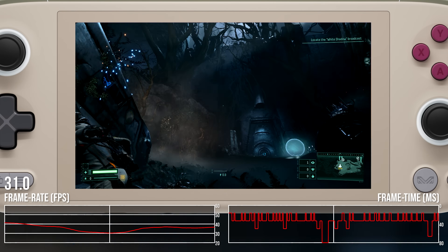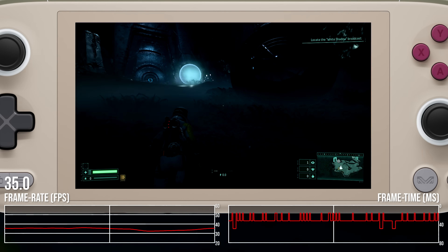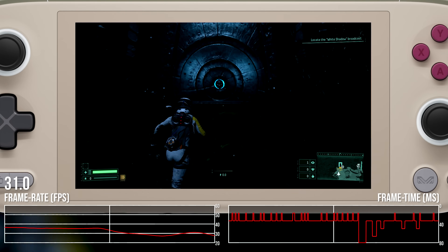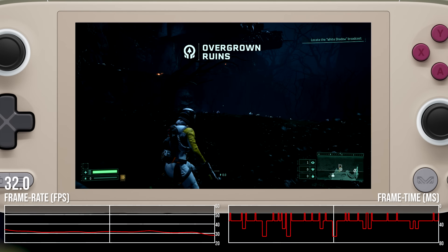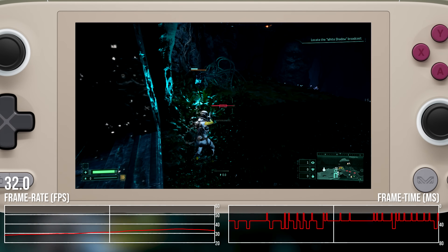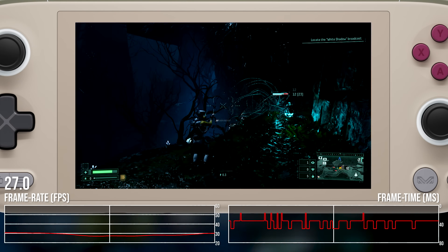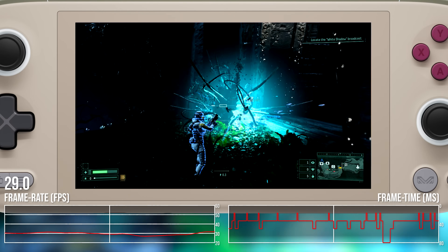I've got to end with a failure point: the PC port of Returnal continues to be the game that absolutely does not want to perform to any acceptable level on any handheld I've tested. The stutter and onerous CPU requirement conspire to produce a massively variable, highly unsatisfactory experience, no matter how much I lower the resolution or increase upscaling factors. A 30 fps cap might help matters, and I was playing this before the Special K revelation that improved The Last of Us Part 1 so much — but ultimately, even if you could get it working, the visuals are still highly compromised with that combination of low settings and aggressive upscaling. Sometimes you've just got to concede defeat.